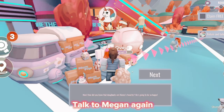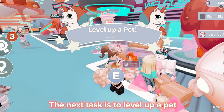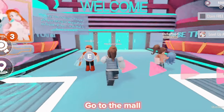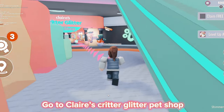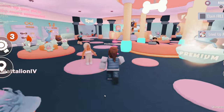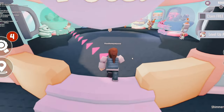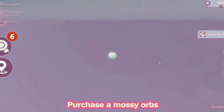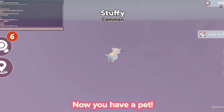Talk to Megan again. The next task is to level up a pet. Go to the mall and go to Claire's Critter Glitter Pet Shop. Go to Pets and purchase a Mossy Orbs. Now you have a pet.